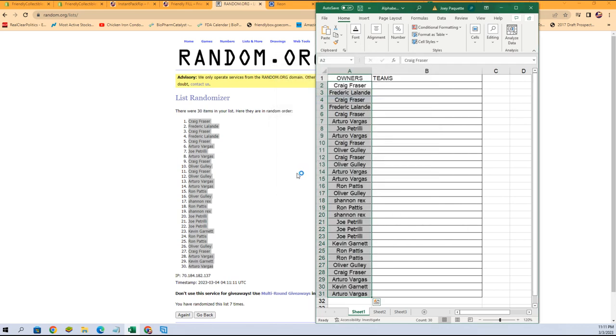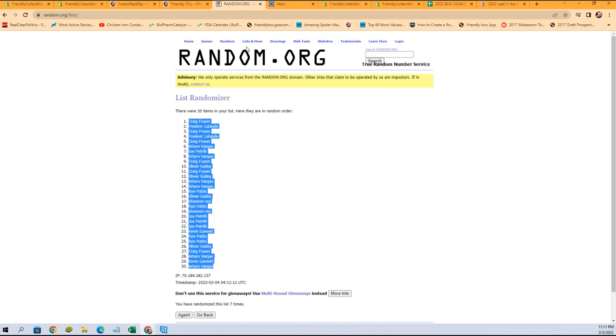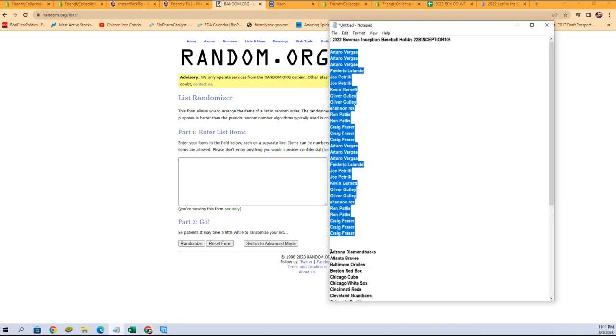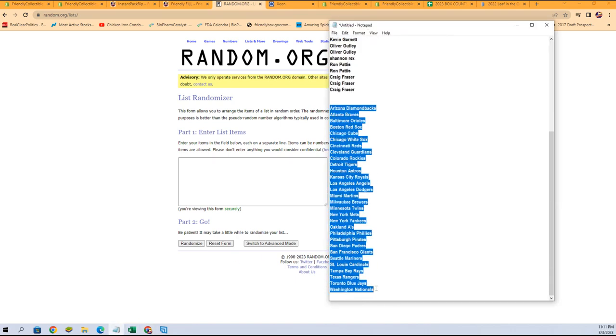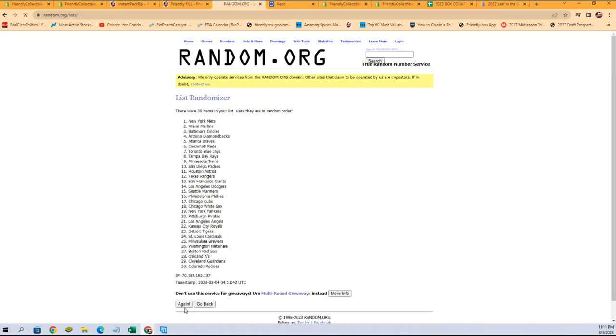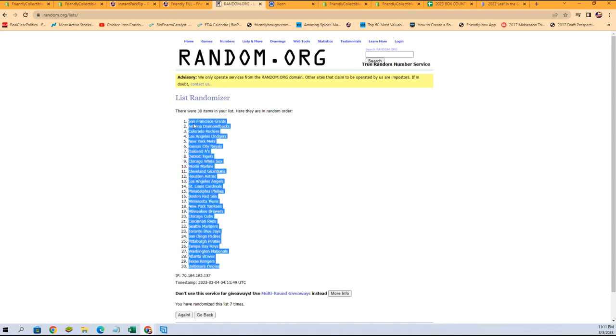All right, let's make the names a little easier to see. Fresh randomizer and our team names — again seven times. There's one, two, three, four, five, six, and lucky number seven. Orioles at the bottom, Giants at the top.